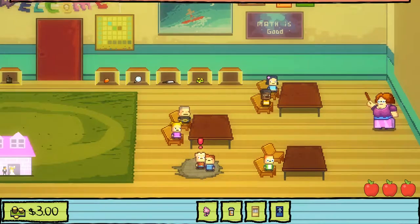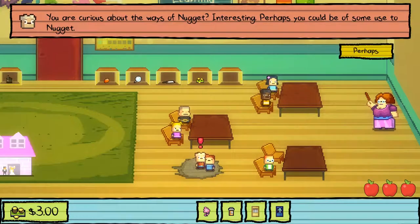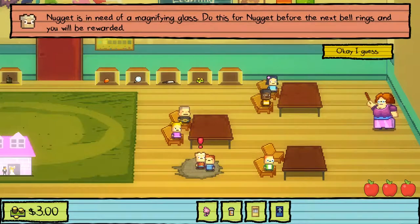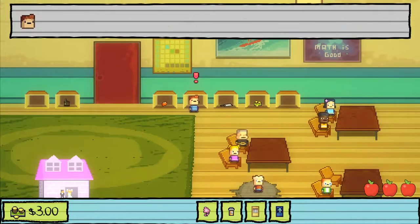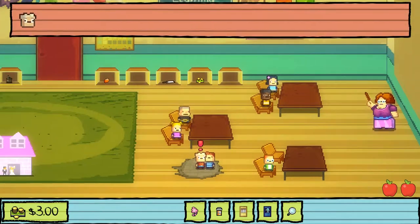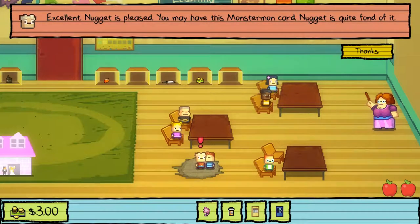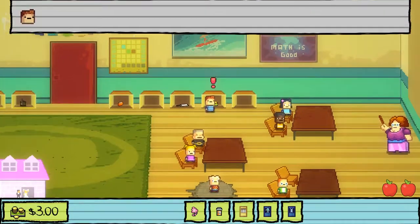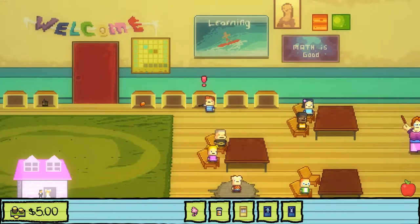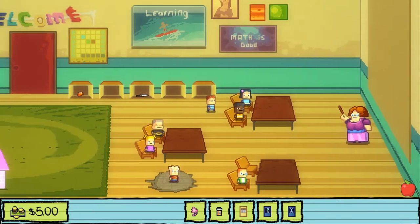Nugget does not wish to spend morning time with you — Nugget is very busy. What are you busy with? You are curious about the ways of Nugget — interesting. Perhaps you could be of some use. Nugget is in need of a magnifying glass. Do this before the bell rings and you will be rewarded. Have you found the item Nugget seeks? Yes — Nugget is pleased, you may have this monster card. Now be gone, Nugget has important things to attend to.